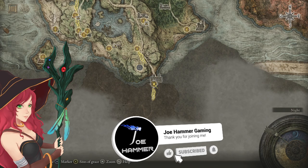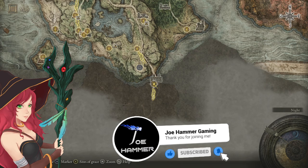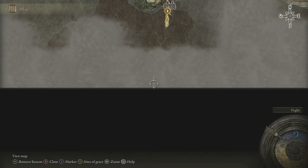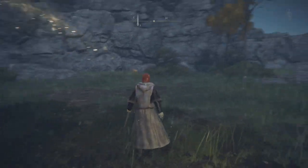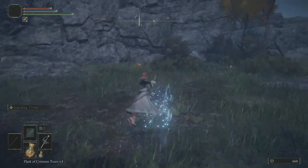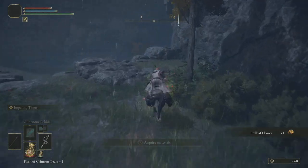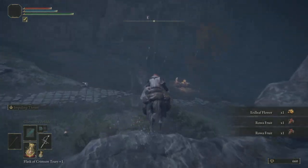Welcome back to more Elden Ring. We have just reached the outskirts of the Weeping Peninsula. First things first, we need to follow the road all the way south. As you may have noticed, a lot of the map fragments are along roads, and that is not particularly different here. So we just want to make our way south.